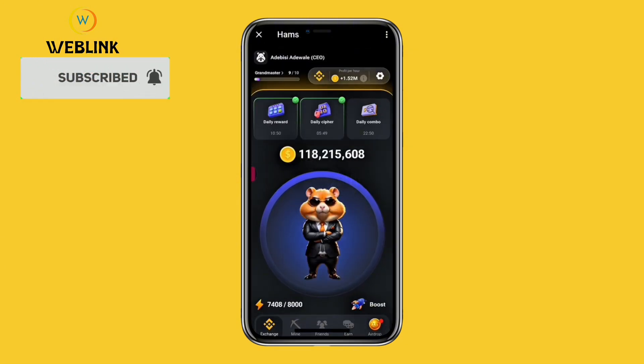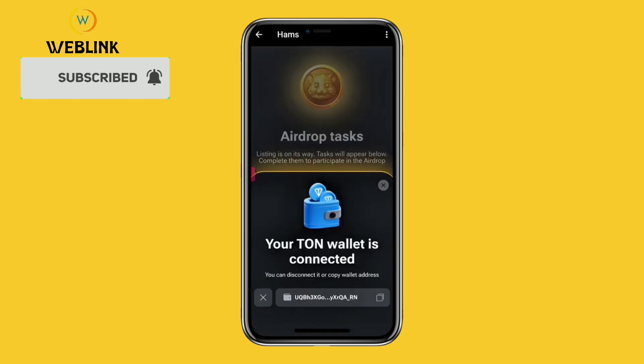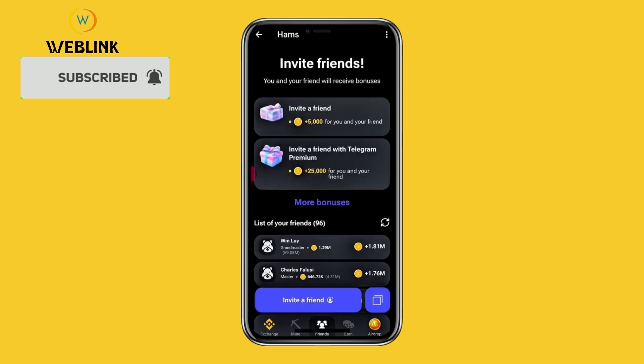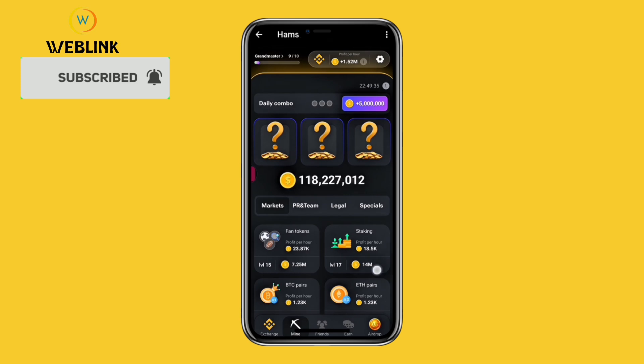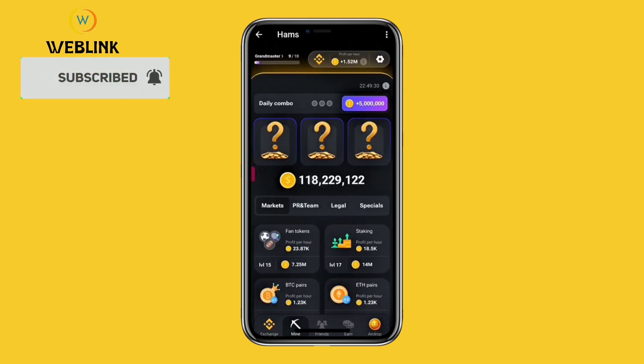Now we're on the daily combo. Also, don't forget to connect your wallet — connect a Toncoin Keeper wallet to this; make sure it's a Toncoin Keeper wallet. You can also refer your friends so they can join and you can continue to earn. Likewise, you can increase your profit per hour, which is very important. The way to increase your profit per hour is by buying cards under the mine section.